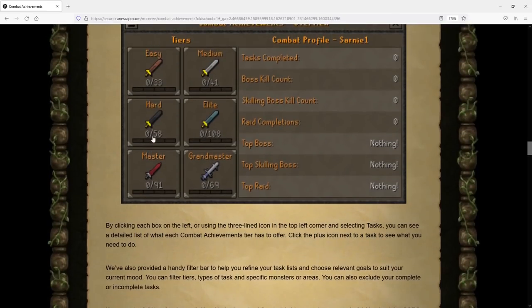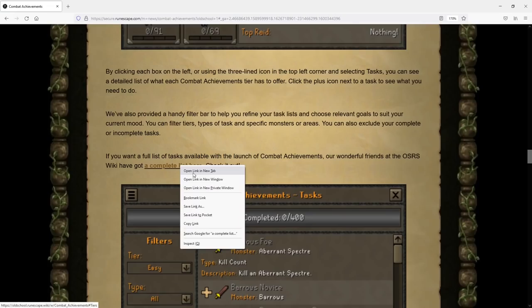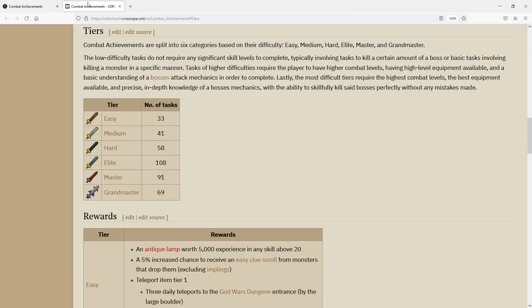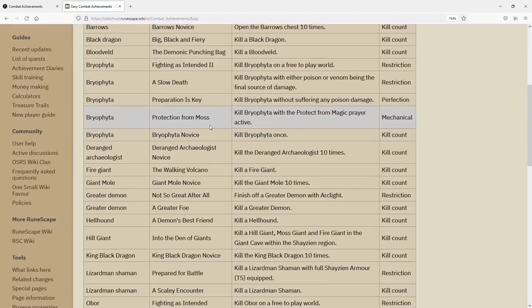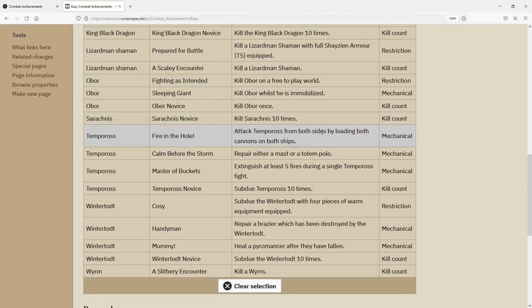By clicking on any of these categories you will pull up that category-specific task list. For example, clicking on Easy pulls up a drop-down menu, and you can click the plus sign to get a description showing you exactly what you need to do to complete that task. There's also plenty of great information on the wiki about Combat Achievements, linked in the description, which may be easier to browse than the in-game menu.